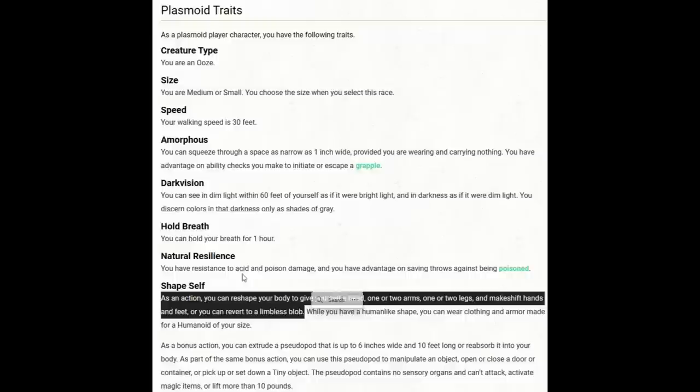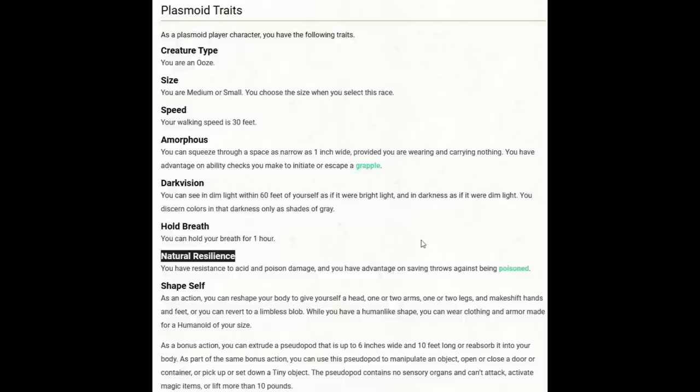Some traits that should be fine in Wild Shape are also going to be useful to us. Natural Resilience is going to give us resistance to two different damage types, and we're going to get advantage on saving throws against being poisoned. That's all good stuff whether we're in our regular form or our Wild Shape form. Eventually we're going to be an elemental a lot of the time and we'll have immunity to poison, but we will not have immunity or resistance to acid, so having that in addition will be helpful.